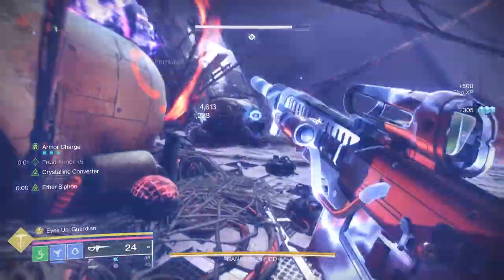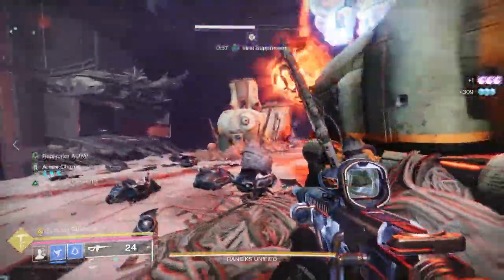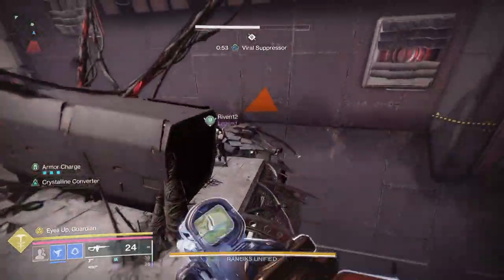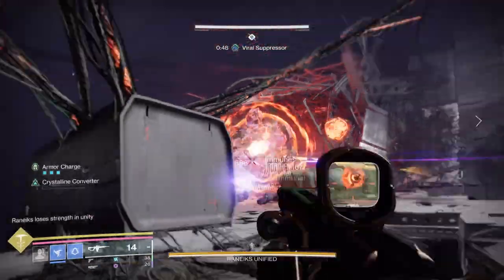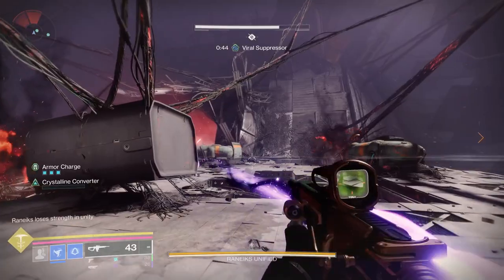Kill all the enemies and then a suppressor will show up. Get the suppressor, then get near the boss and use your grenade button. That will actually put out a decoy that will break this mass of servitors apart.